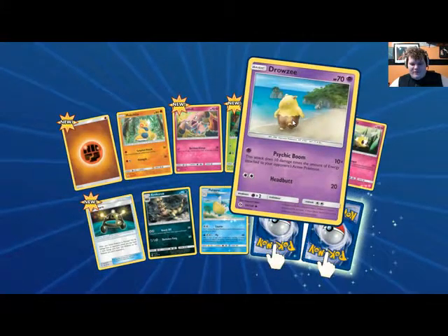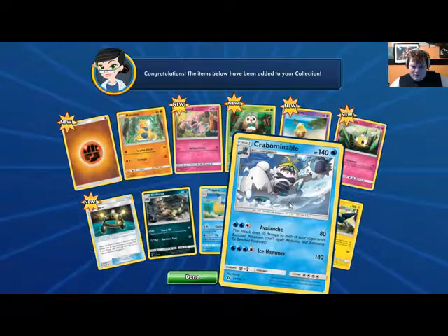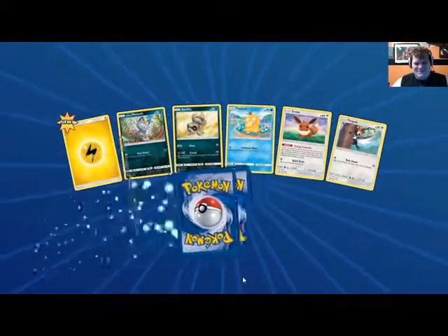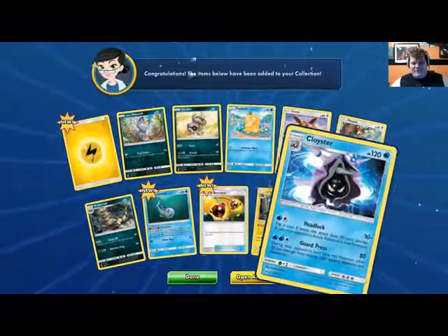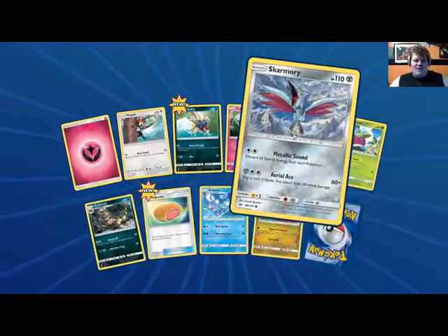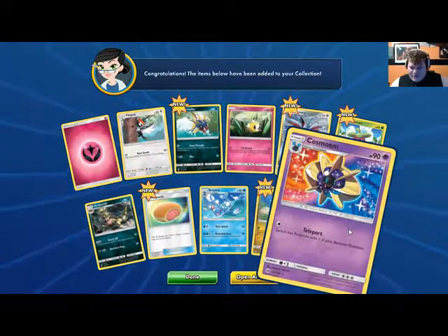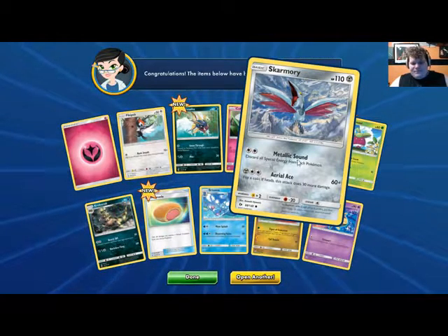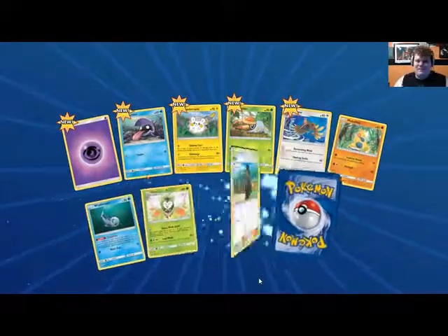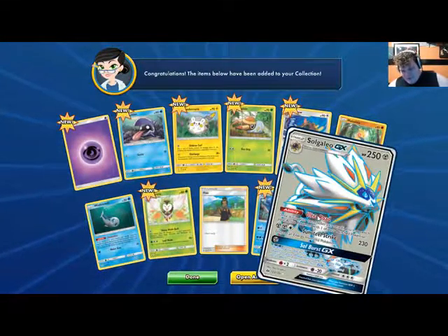Oh this one's for sure a tinder profile — Drowzee, look at that: 'I like to take long walks on the beach.' Vikavolt — that's sweet! And what is this — Crabominable? I have never seen that Pokémon before. Another Vikavolt — I don't know if there's a Vikavolt deck out there, but hey, I'm halfway there. Skarmory — I think Skarmory is super underrated in this set. It's 110 HP and that Metallic Sound ability is really good.